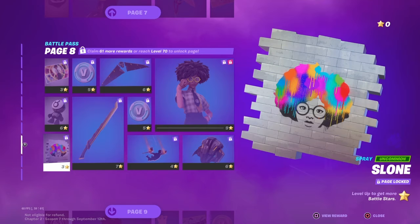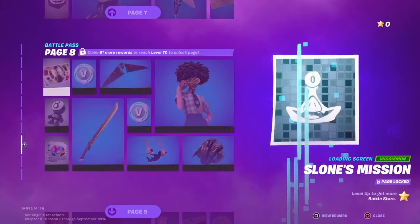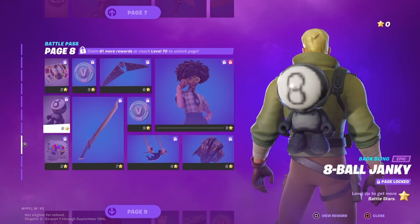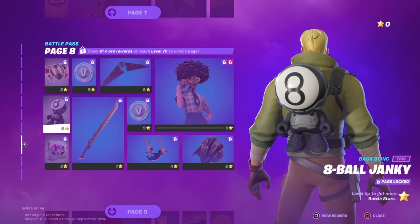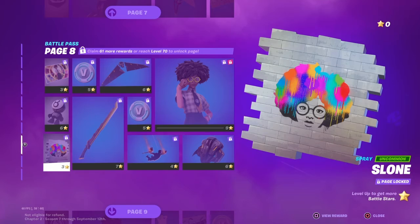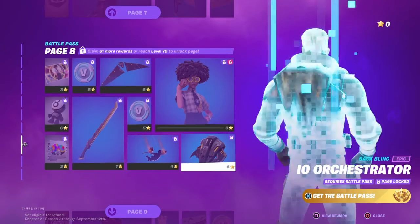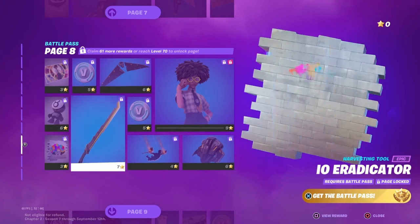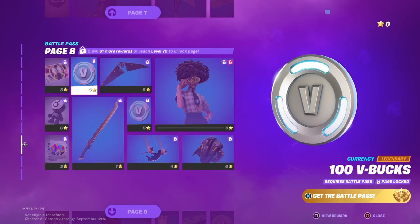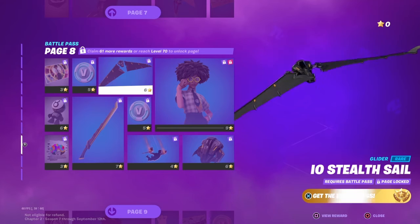Page eight: a loading screen — Sloan's Mission — all the back blings, Janky's Eight Ball Janky, Sloan spray, I-O Eradicator, 100 V-Bucks, I-O Stealth, 100 V-Bucks, Drop Jet — I bet all the sweats are gonna use this glider. I-O Orchestrator, Doctor Sloan.